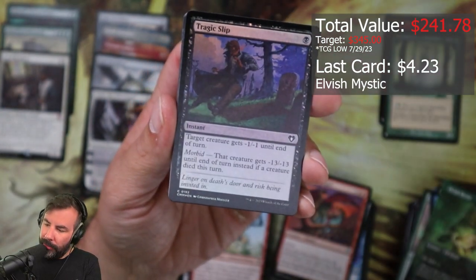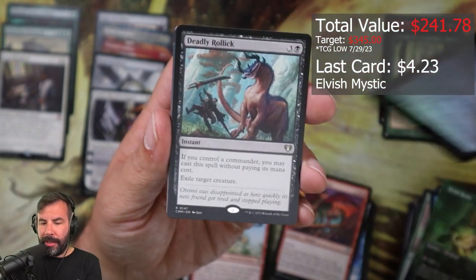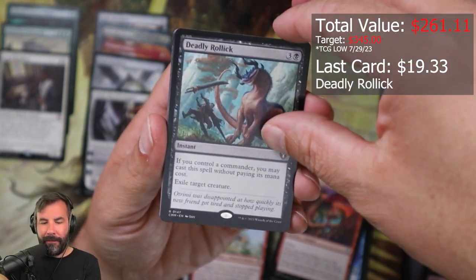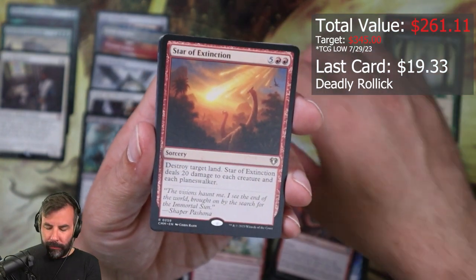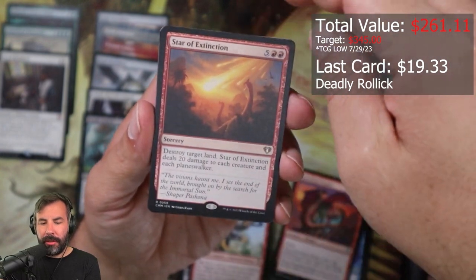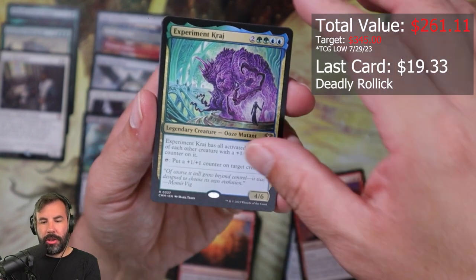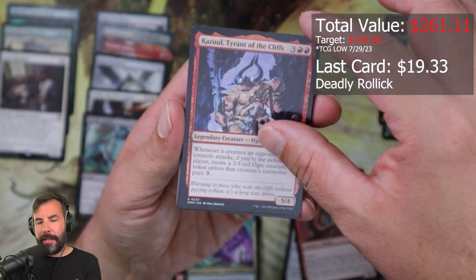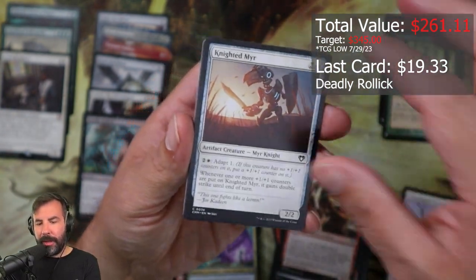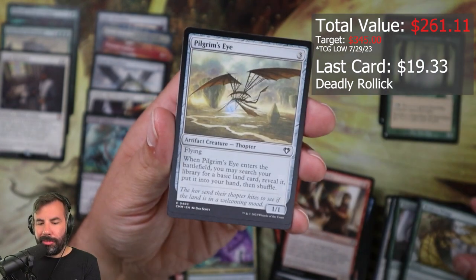Feels not great at the moment. Tragic Slip, A Deadly Relic — okay. Star of Extinction, Experimental Garage, Castle Whirler, Loyal Apprentice, Unbound Potential, Knighted Mirror, Sky Share, Broken Wings, Pilgrim's Eye.